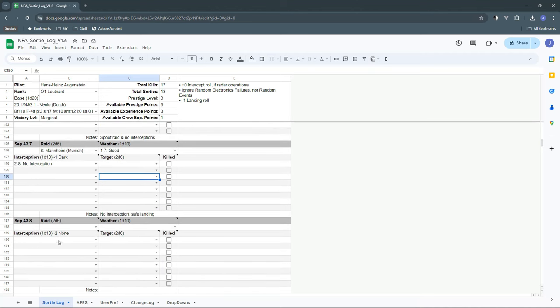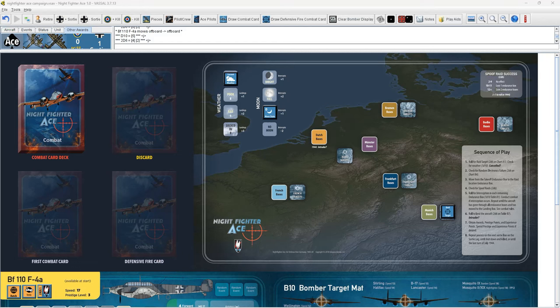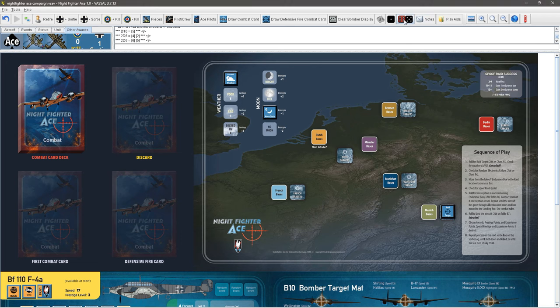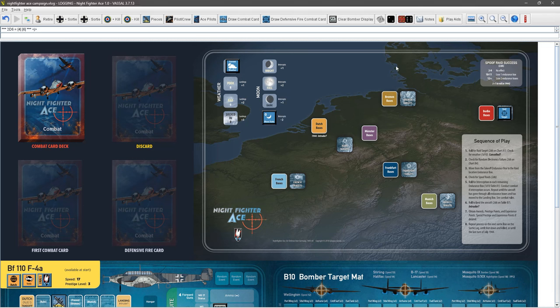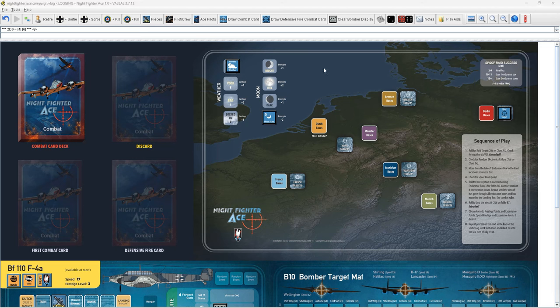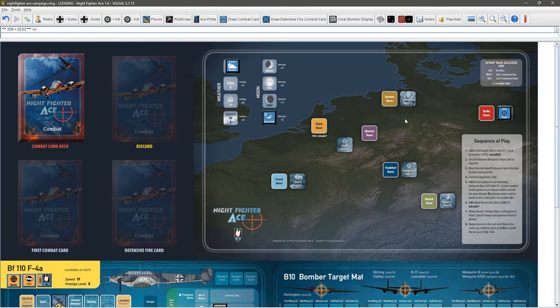Moving on, we roll 2d6 for the target and get a 5 — that is Berlin. We roll for weather: a 7, so it stays good. Our moon is now none — there is no moon. For random electronics failure, a 10 means no effect. We check the spoof chart — 2 to 9 is no effect — and we got a 3, so no spoof raid this time.